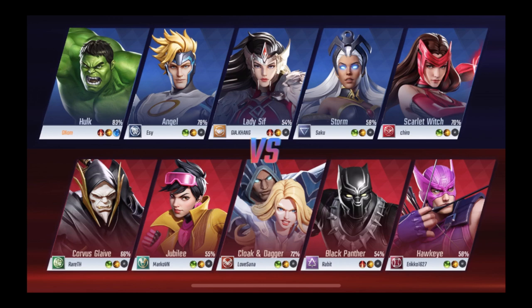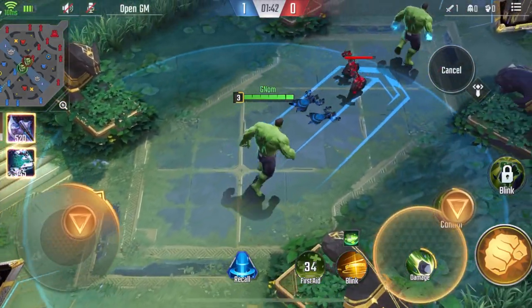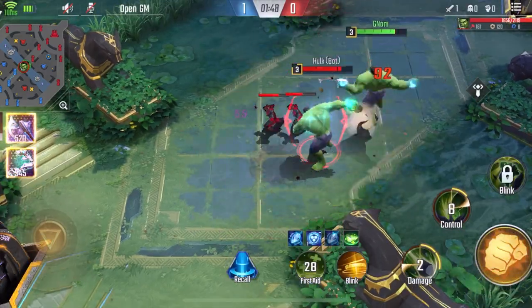So before we start with our gameplay, I will show you all the skills that Hulk has. The first skill is Jade Giant. There are two types — a short and a long range. If the enemy is within 250 meters, he will throw a rock, and if you get too close, that's it.